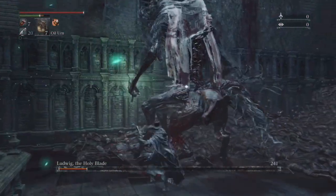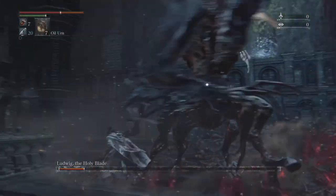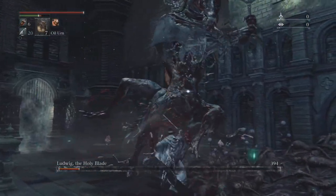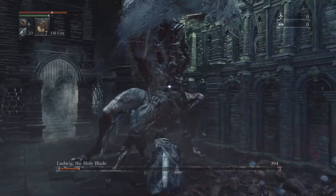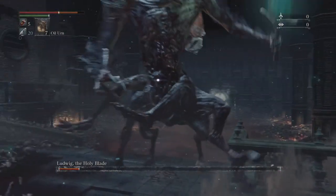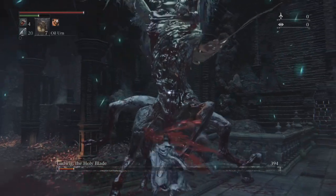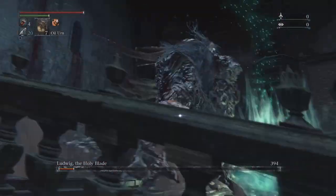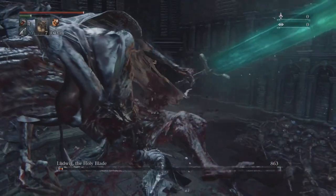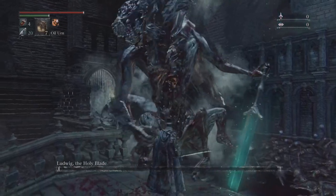Essentially, you just want to be focused on surviving in this fight. The Executioner set may not be ideal for his second phase — maybe the Choir set is better, since he does arcane damage with his sword in this phase. If you want, you can lure him into the back area — it's a little risky, but high risk, high reward. Once he's close to death, you'll be able to visceral attack him again.